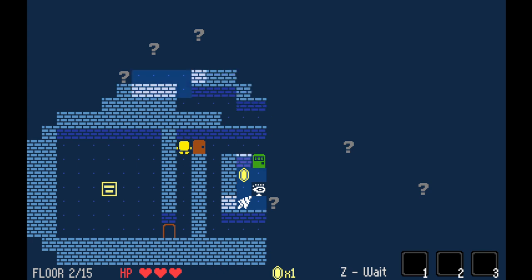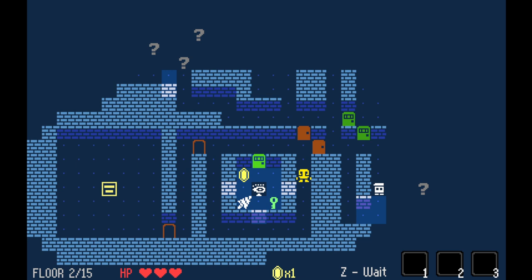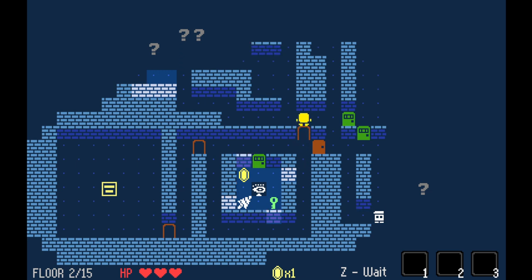There's a drill over there — that lets us knock out a piece of wall. Although all of that is locked behind a second green key. As you can see, these layouts become rather complicated rather quickly.